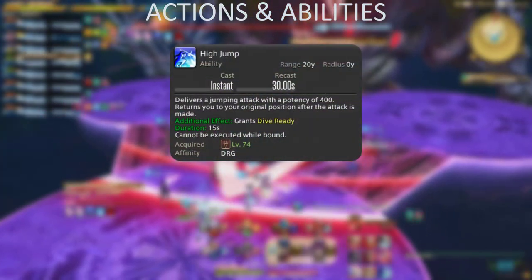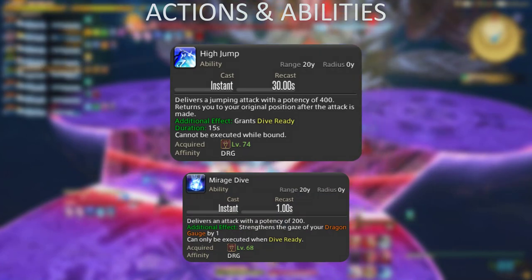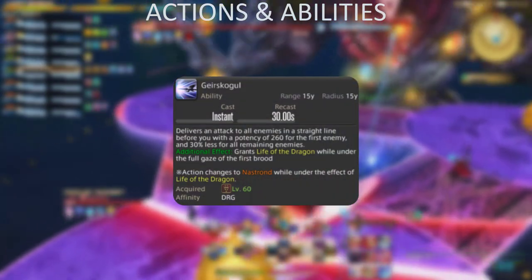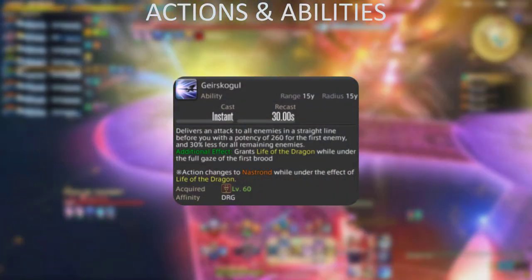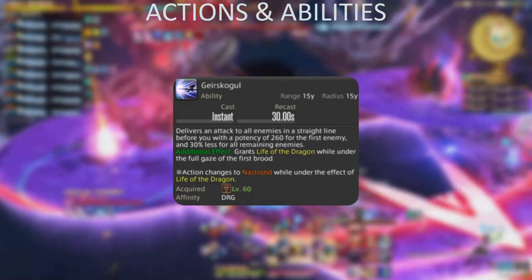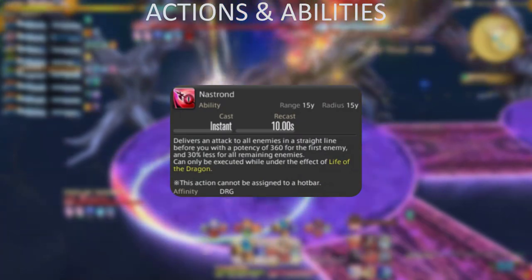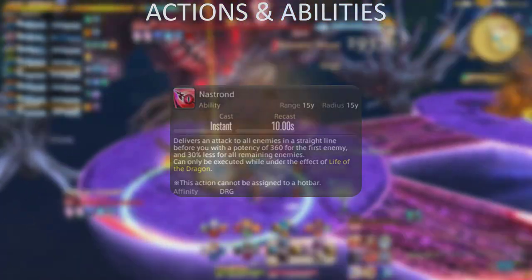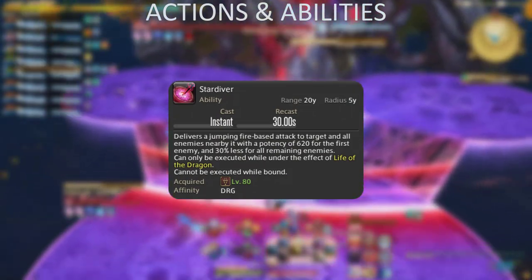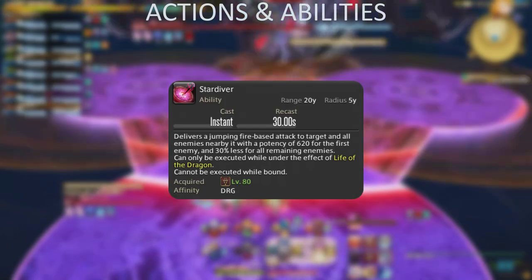Eye Jump is an OGCD on a 30-second cooldown. Each usage grants you the ability to use Mirage Dive, which then grants you a stack of Dragon's Gaze. Geirskogul does a simple line AoE in front of you. If used at two stacks of Dragon's Gaze, it consumes both stacks and grants you the Life of the Dragon window, turning the ability into Nastrond, which has a shorter cooldown and does more damage. It also unlocks Star Diver, a hard-hitting OGCD ability that can be used once per Life of the Dragon window, and additionally cleaves around the target in AoE.